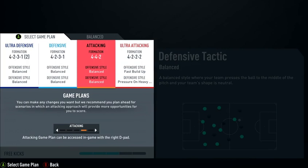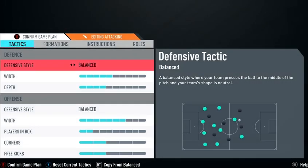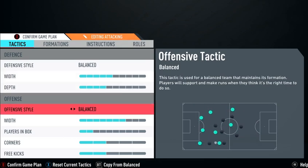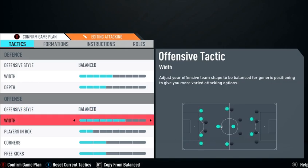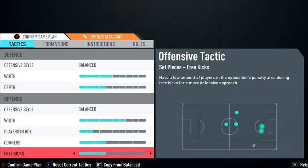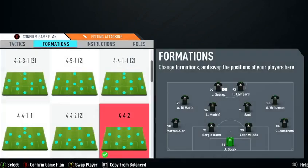He said if he needs more attack and that CAM formation isn't doing it, he switches to the attacking one — a 4-4-2. He has balanced style, width on five, depth on four, balanced offensive style. Then width goes all the way up to seven. Players in box on two, corners on two, and free kicks on two. The formation he uses is the 4-4-2.